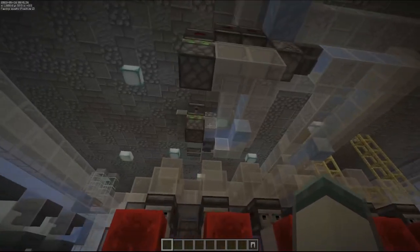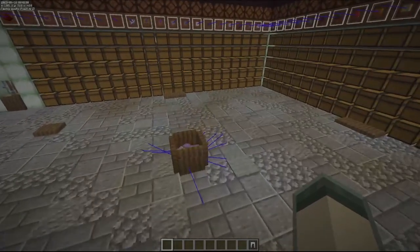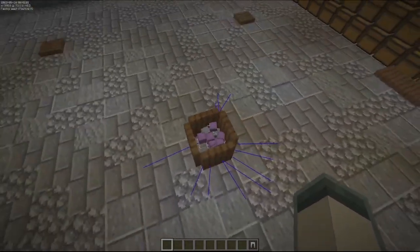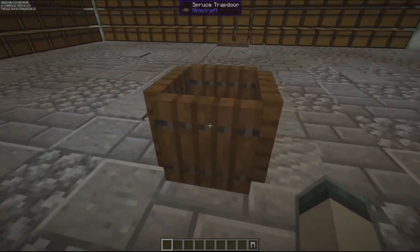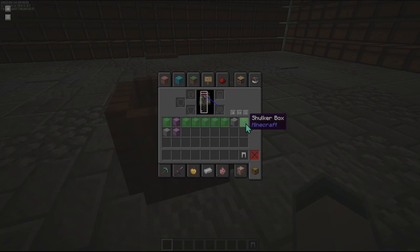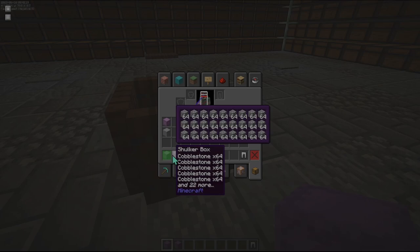Up on the main floor we should have a series of empty shulker boxes plus the requested items. I have these here just to demonstrate exactly where they come up through the floor. I have all the empties, and the named items to request the filled shulkers — there's one, and there's the other. Just stone and cobblestone.